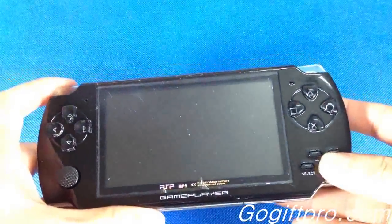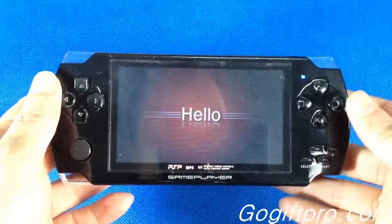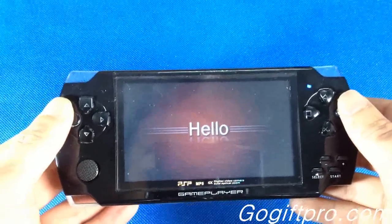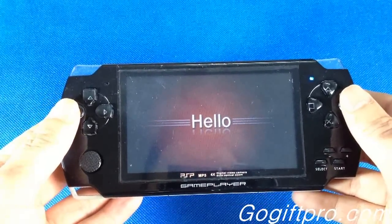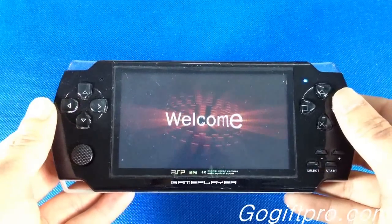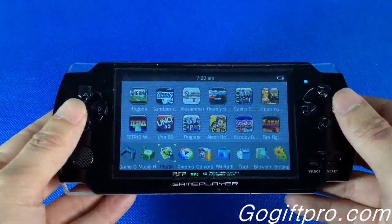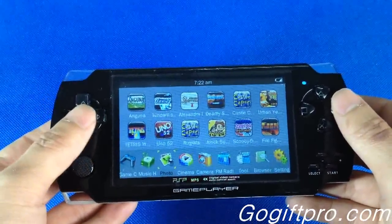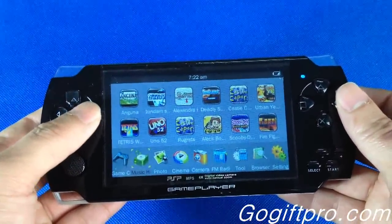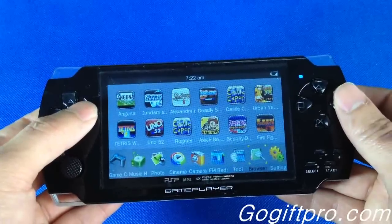Let me switch on — press the start button. Okay, the main menu includes: music, cinema, camera, FM radio, tool, browser, and setting.